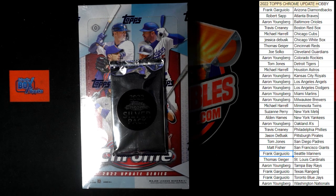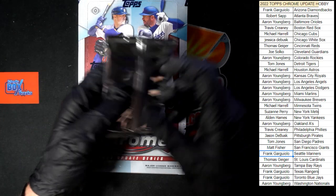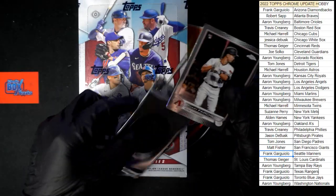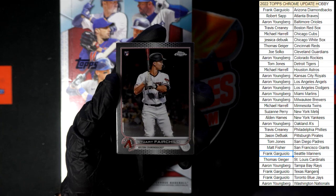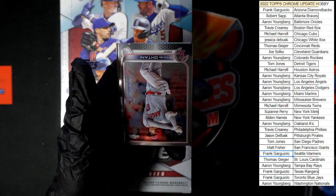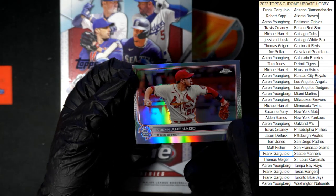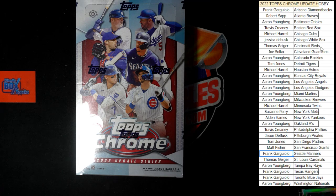In just a second I've got to get my penny sleeves, top loaders, all that good stuff ready. All right, Frank, we'll do the silver pack right out of the gate — sounds good to me, we'll do that first. Here we go, good luck guys. We got to get some zoom on here then we'll bust that box open. We got Fairchild for the Diamondbacks, Anderson for the Marlins, Springer for the Blue Jays, Shohei Ohtani for the Angels upside down, and Arenado going to the Cardinals.